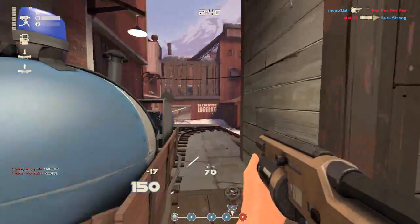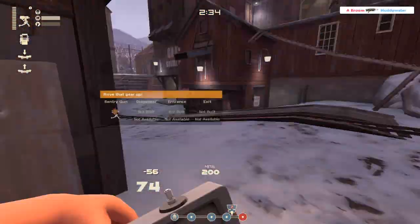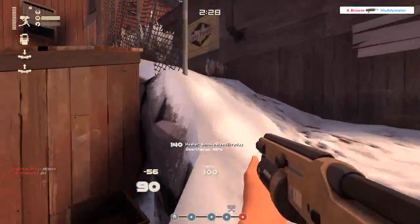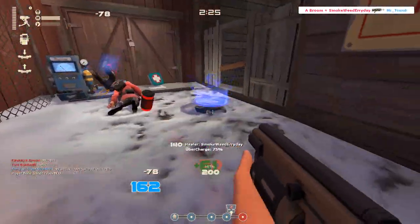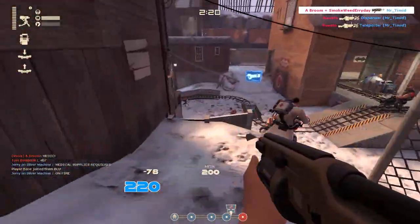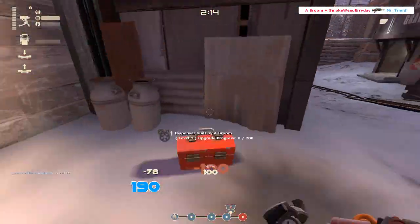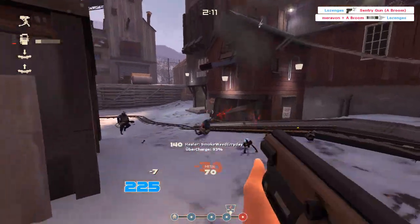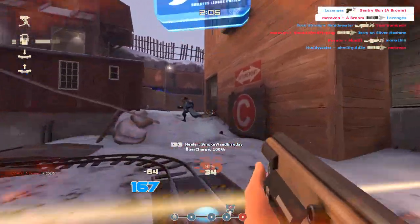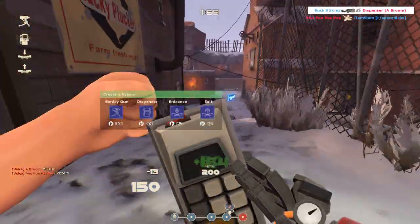As a Pyro, we use our Compression Blast to utilize our secondaries. So if I Compression Blast somebody and then switch to this and shoot them, I'm essentially Compression Blasting them twice. I don't think it crits, and I'm not sure it does what the Flare Gun does. With the minus 50% damage penalty, I feel like this should be a primary — because if it were a primary, you could launch somebody in the air, then switch to the Reserve Shooter, Detonator, or Flare Gun and get the crit. That would make sense and be interesting.